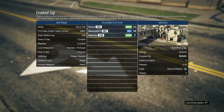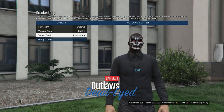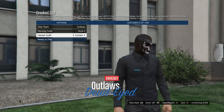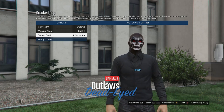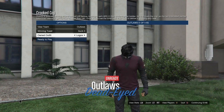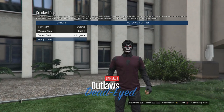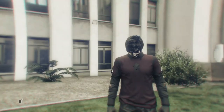Once you load into Crooked Cop, make sure your clothing is set to Player Owned. Then have the host launch the session. If you saved your outfit with the Peach Plate Carrier on slot 1, scroll one time to the right; if you saved it on slot 20, scroll one time to the left. You'll see the outfit you created with your crew t-shirt and the police logo. Then hit Ready to Play.